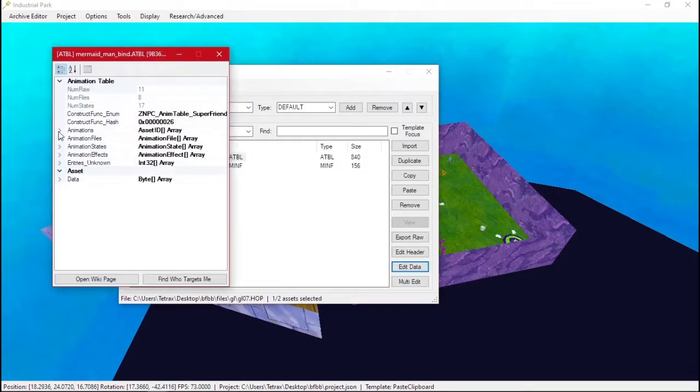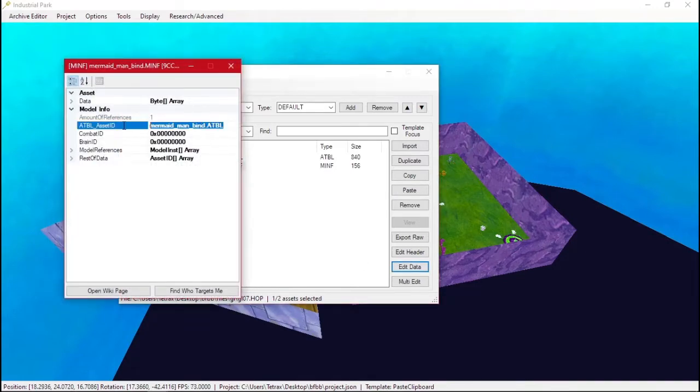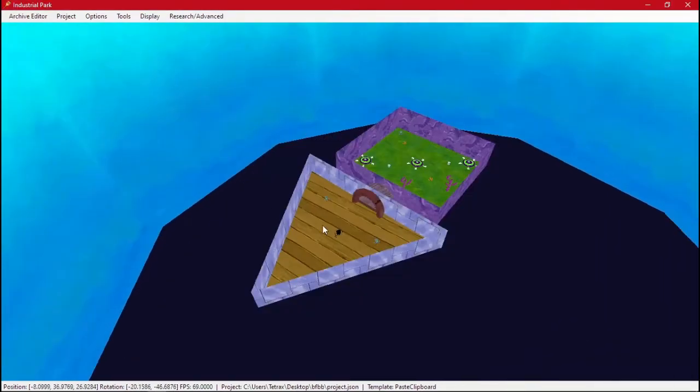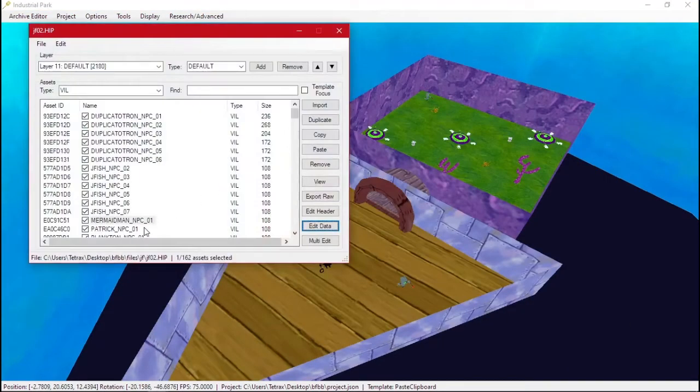Clicking on the ATBL tells us all of his animations, and the MINF uses that. He has no sounds because the dialogues are separate from the actual character itself. We'll save this and now we can copy our NPC.